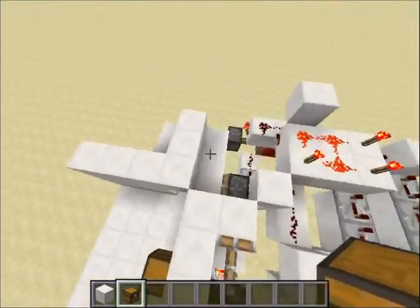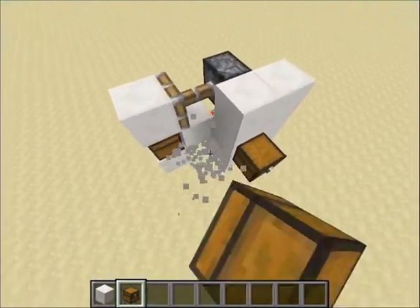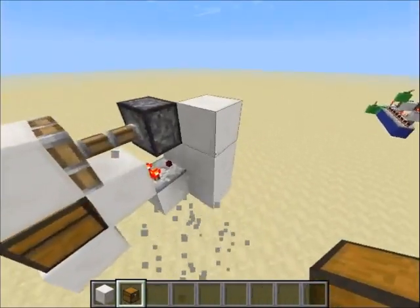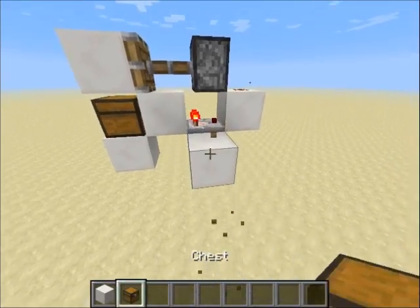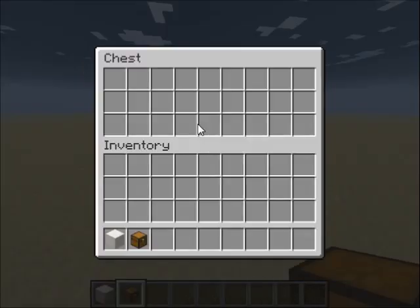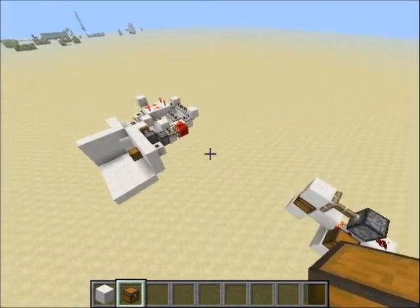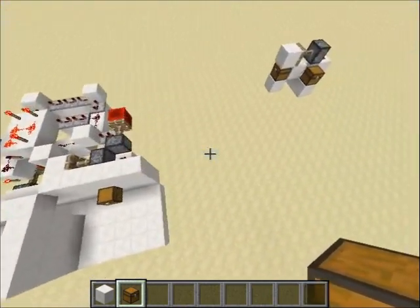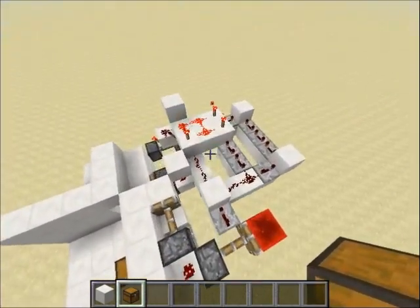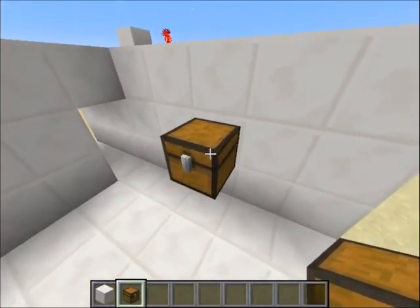And that goes into the door, so really simple. This is basically what I really have to show — this comparator button. It's really nice. I really like how you can update this by right-clicking the chest. It's really neat. It's really quick to demonstrate because it really has nothing to it, but it's a really good locking system to lock your door.